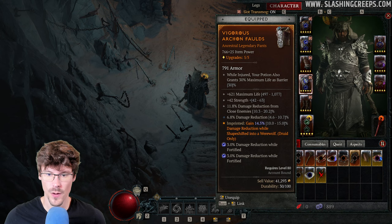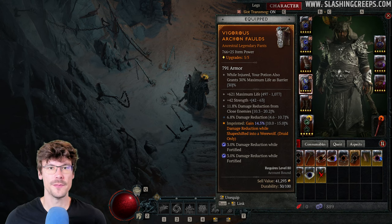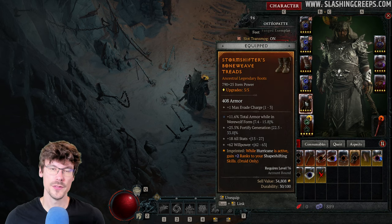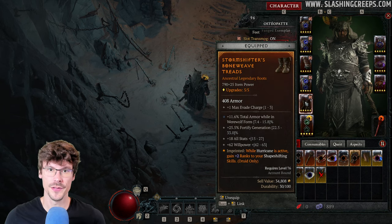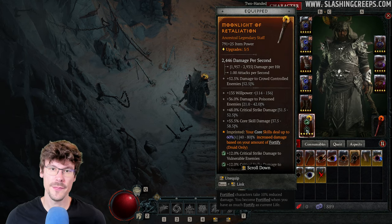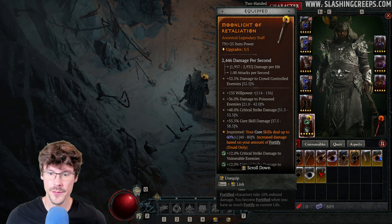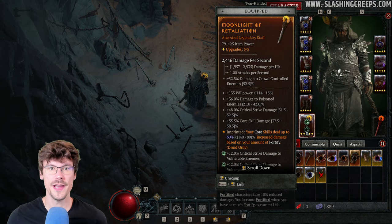For the pants, you want damage reduction while in Werewolf form, plus some general damage reduction, and if possible, Willpower. For the boots, Willpower as well, armor, and the affix that Hurricane boosts your shapeshifting skills. For the weapon, you want the affix that makes Shred deal more damage based on your fortify amount. For the stats, you want core skill damage, critical strike damage, Willpower, and if possible, damage to poisoned enemies.